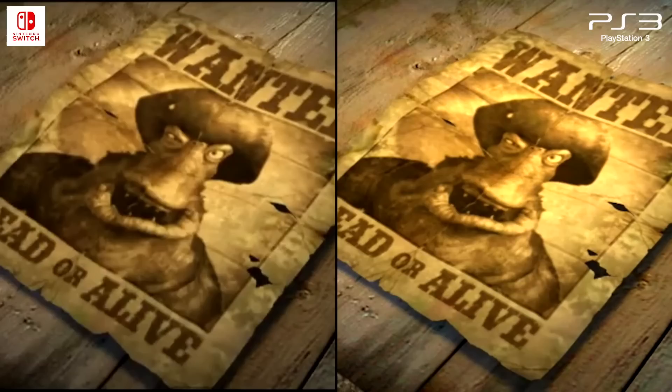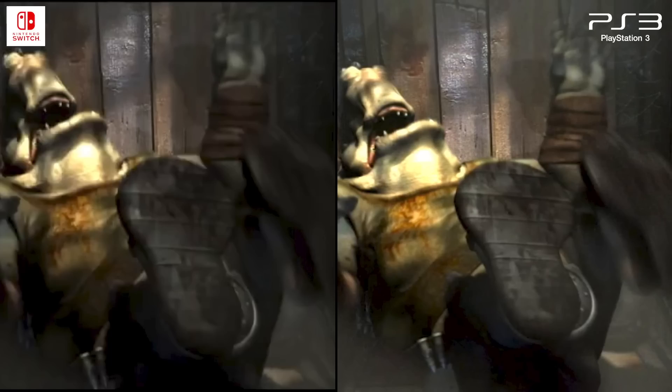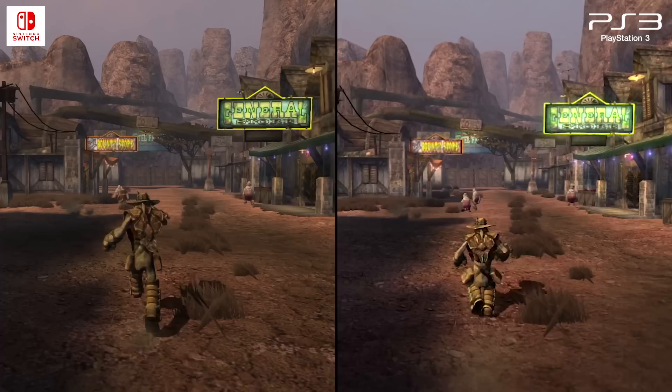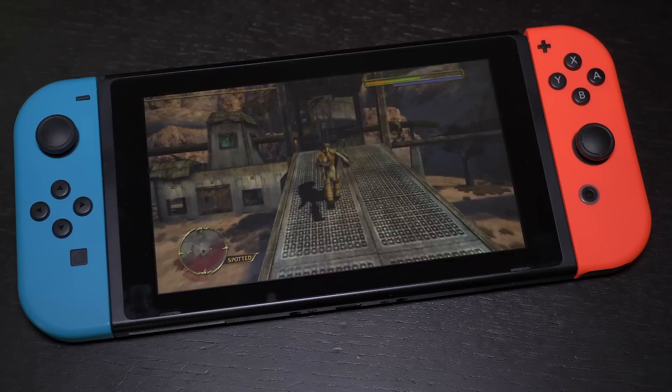Aside from the handling of foliage, I also determined that pre-rendered CGI movie sequences appear slightly higher quality on PlayStation 3, though it's likely difficult to tell the difference in a YouTube video. Taken together, those are the three key areas where the original PlayStation HD version still has an advantage: texture filtering, foliage draw distance, and video playback.